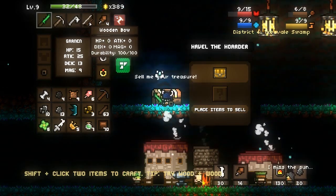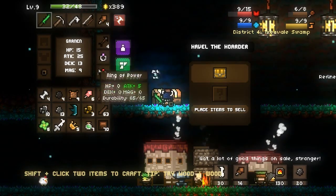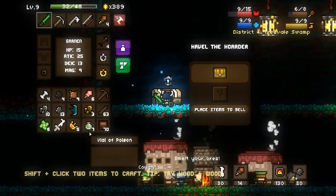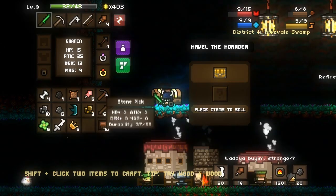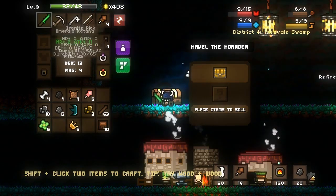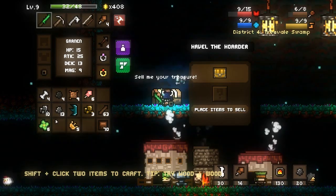Then I guess you could always just get that luck stat and keep crafting wooden bows until you get something that has a dexterity modifier. We should try that sometime, but it won't be from me — it won't be today, it won't be tomorrow. Maybe one day.